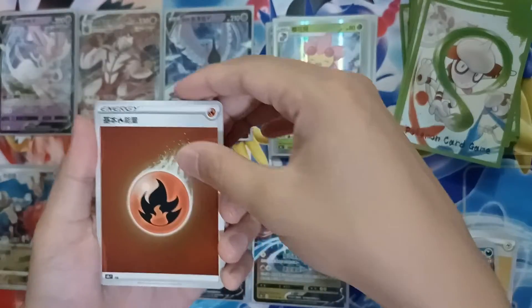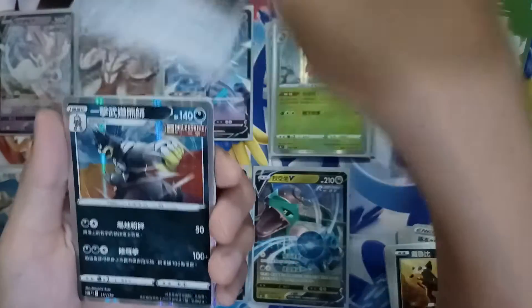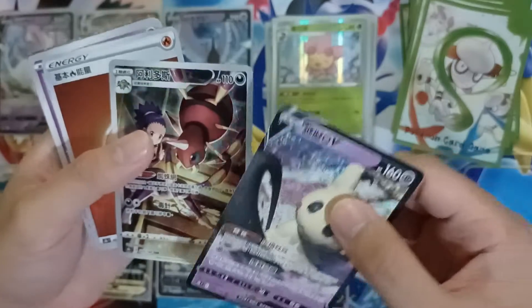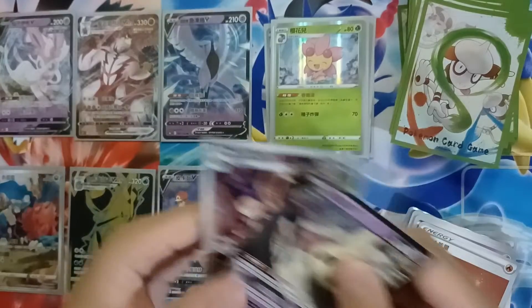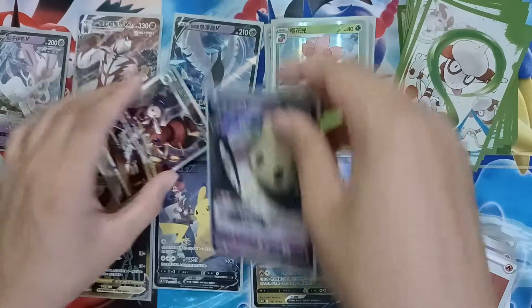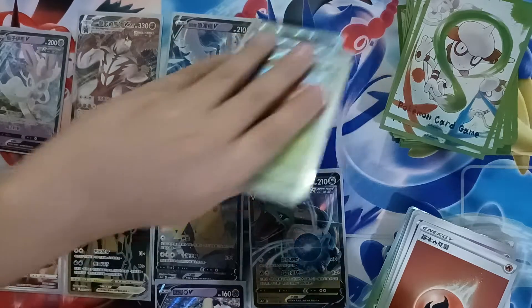We have a Fire Type Energy, Route, Castform, a Beartic, Gloria, Fishing Rod, Single Strike Energy, a Rare Urshifu, a Razor Claw, and a Mimikyu V. And a Character Art — a Raihan! That's what I'm looking for, that's what I wanted. This box is amazing — you get so many V cards and super awesome Character Arts.